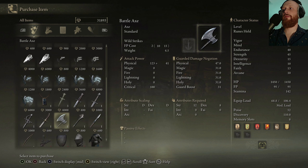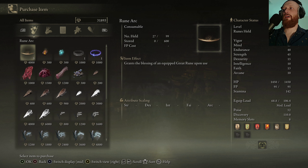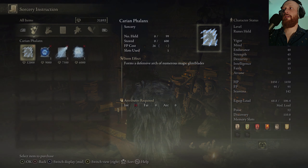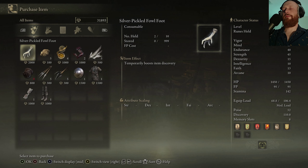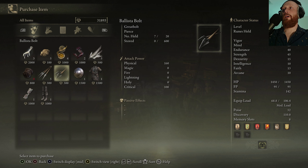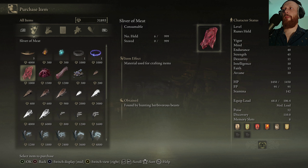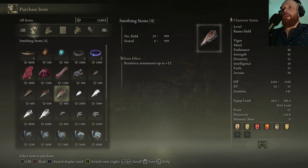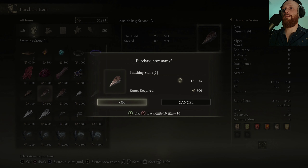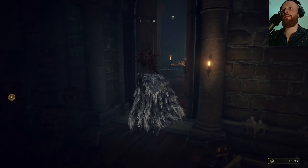There are some rune arcs for sale. Stone sword keys and ballista bolts. I'd like to upgrade my shield — because this is our best great shield. Let's talk to the Dung Eater, as it turns out.